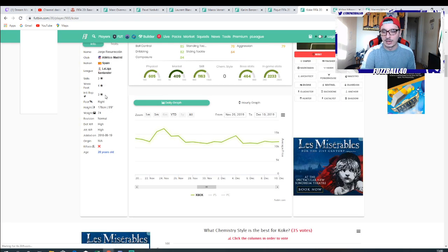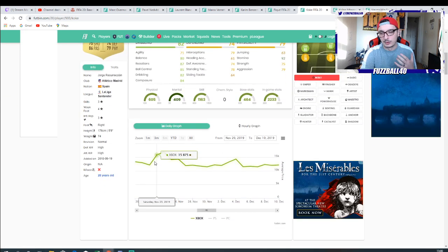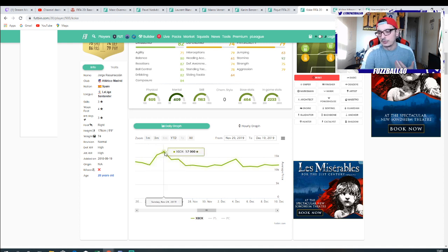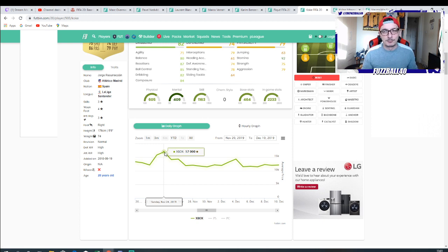The last one to show you is the 85-rated, and that's Coquelin. The reason I like Coquelin as fodder is he's always been a good investment because you need chemistry in a lot of these teams, and a right mid is usually needed. From a 12k investment he got up to 17k, so you're looking at about 4,000 coins profit per card. I know you're looking at PK and thinking 13k profit, but remember you're putting in 27k. If you bought three Coquelins you get a similar sort of return. That's how you can invest in fodder and make coins.